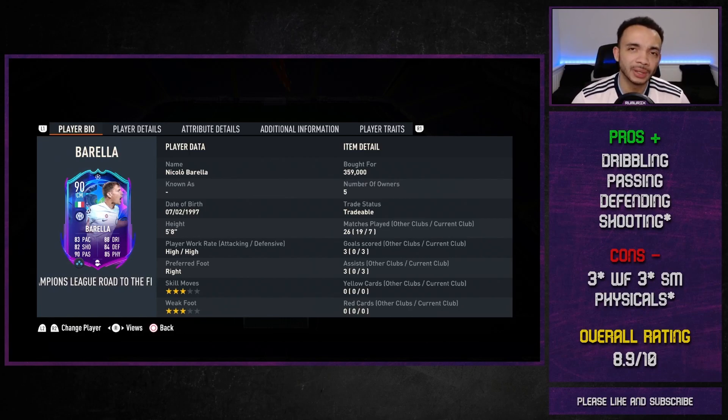Interestingly, I just played with the Danisa Bias showdown card and he felt better defensively than Barella — I don't know why — but that's my experience. Defensively he is still good, but I think Barella might be better suited to a box-to-box role rather than sitting in front of your defense. You might want to consider him on the right-hand side in a box-to-box role and not a sitting role. His shooting is on point — nothing amazing but for his position his shots are pretty good — he got three goals, not a bad return at all. Cons: three-star weak foot, three-star skill moves — you want more than that from a card that is 370k.